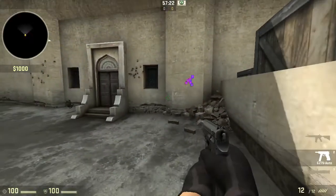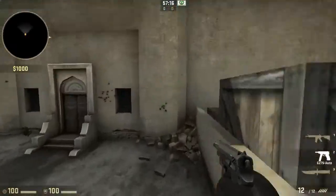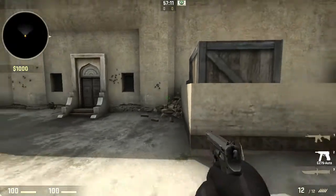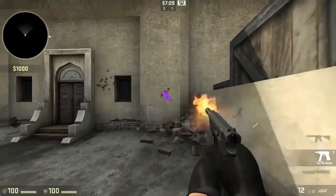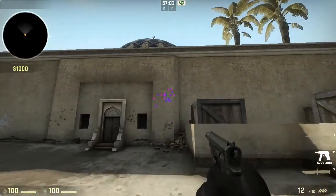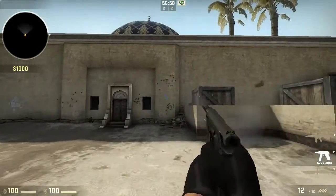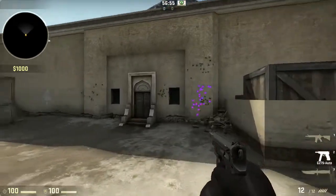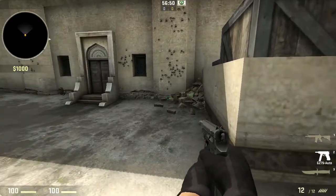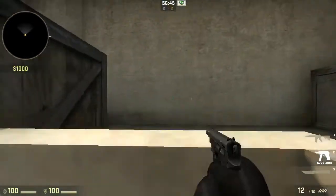I do have infinite ammo so my bullets aren't depleting, but that right there would have been the whole clip wasted and you really don't want to do that. This pistol takes about 2 or 3 shots and you end up killing somebody. The spray pattern just goes up, right, and diagonal, so you have to hold down the mouse and try moving it. This is probably the most difficult gun to control, but it's one of the best because you can single-handedly win a round by getting 2 really important kills.